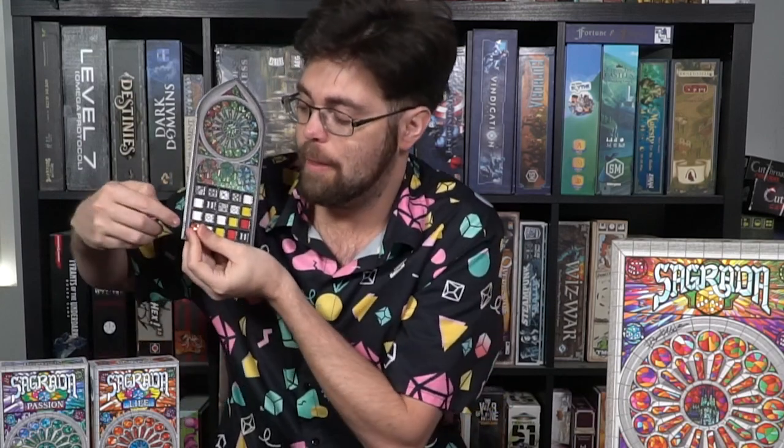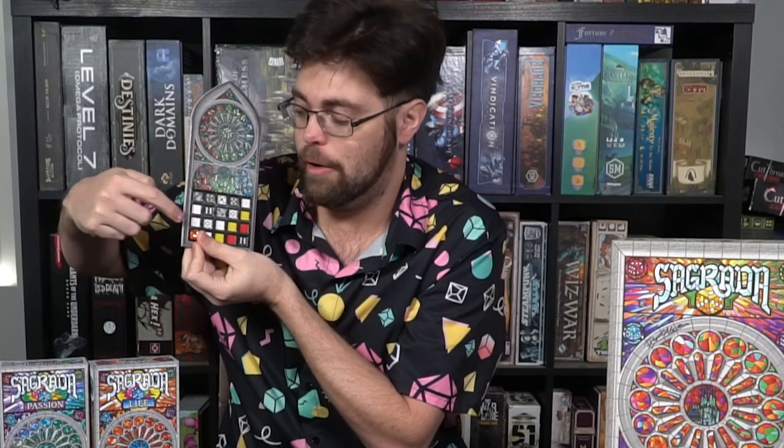So if you place a die on the side of the board where one arrow faces outside, you score zero points. Make sure you consider where you place these. There are also two other masterwork dice that follow uniquely distinct rules — one specifically for color value and the other for number value. That's basically the main aspects of the Life expansion.